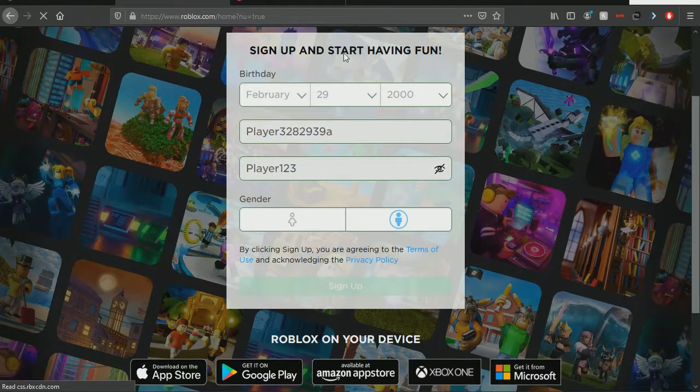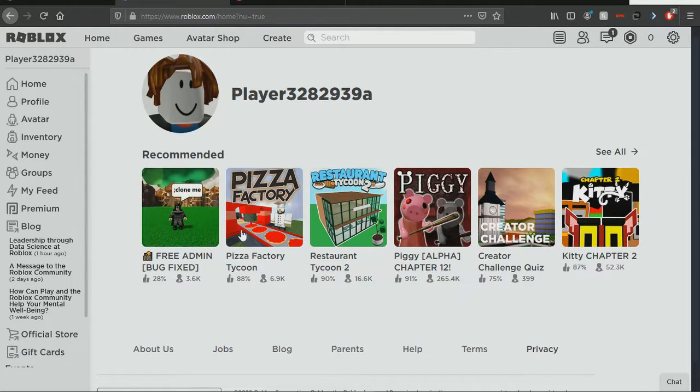Press sign up. You might have to do a little spinner thing, but yeah, that's pretty much it.